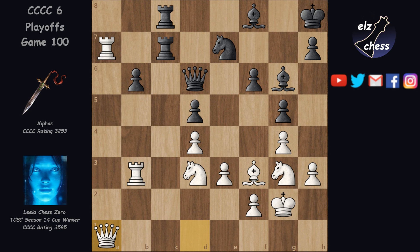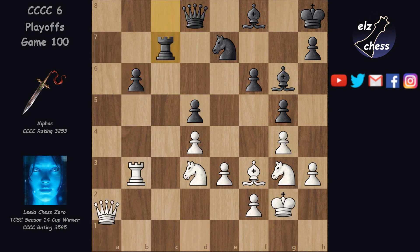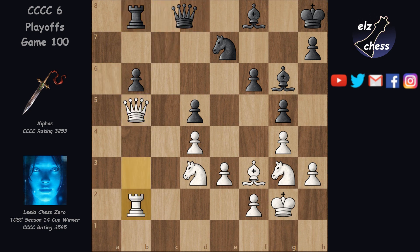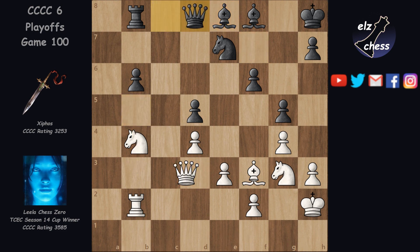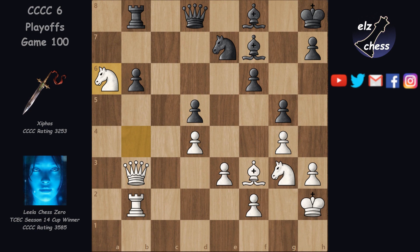Having successfully stopped black's counterplay, Lila now proceeds with attacking b6 and d5. Qd8, takes, takes and Qa6. Rook back defending the pawn, Qb5, Rb8, Rb2, Qc8, Kh2, Bf7, Nb4, Be8. The queen now goes here. Bf7, Nga6 — starting to harass the defenders.